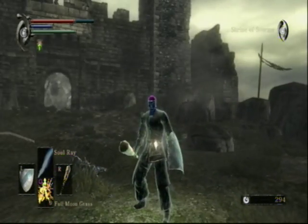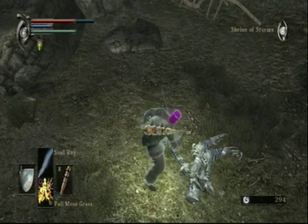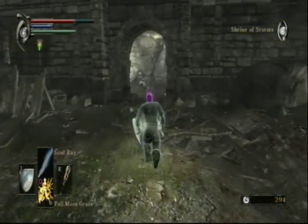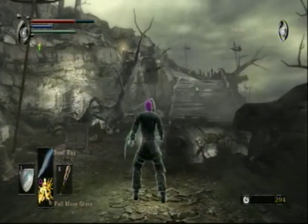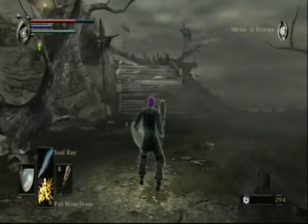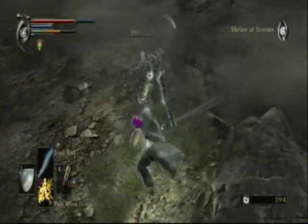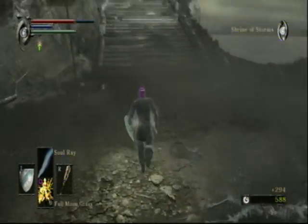You may be wondering why I'm wielding a club. That's because these skeleton dudes — they are weak to blunt weapons, is what I've been told. I think that's the proper strategy to take these guys on. I've never had trouble taking them down just with normal swords or that kind of thing, but their weakness is definitely blunt weapons. You'll definitely do a lot more damage using blunt weapons.